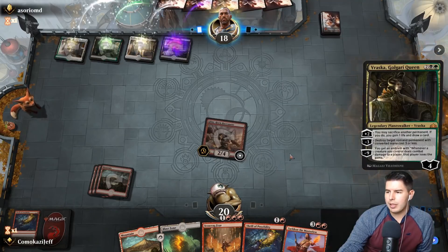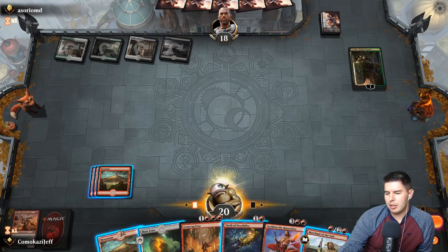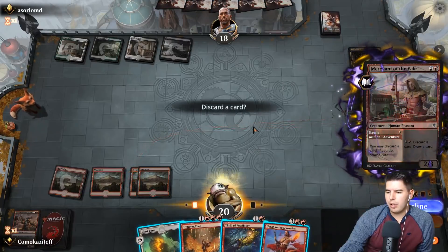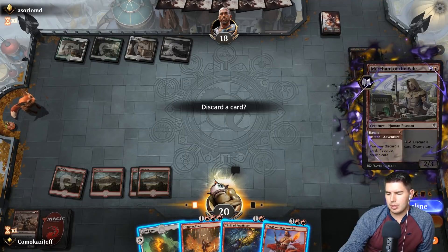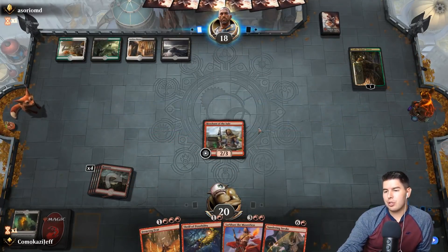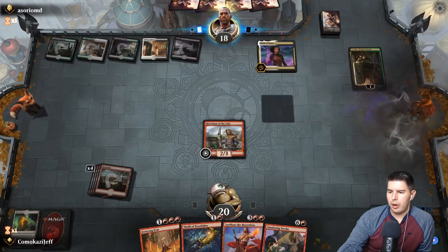I don't think we ramp up into just Sarkhan here. I want to use the Merchant ability — draw a card first, so we have to discard first. Drop the Blast Zone. We have Sundering Stroke for next turn if they give us a few targets. Othakaya kills Merchant of the Veil. Give me land for Sarkhan — that's actually going to be the best here as long as we draw Dracuseth.